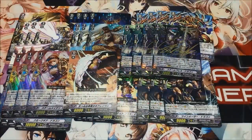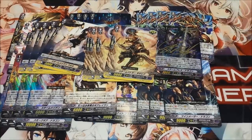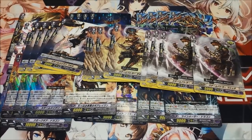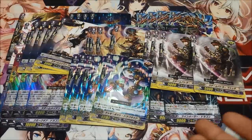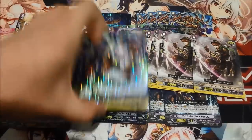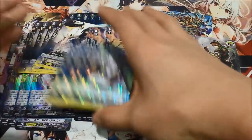Moving on to grade zeros, standard lineup: four heal, eight crit, and four draw. The draw trigger, if it's called to rear guard, gives plus 3,000, so that does help with hitting magic numbers. This deck is really revolved around rushing the opponent kind of quickly, but also reducing their hand size and all that — so it's like hand control and at the same time aggro.